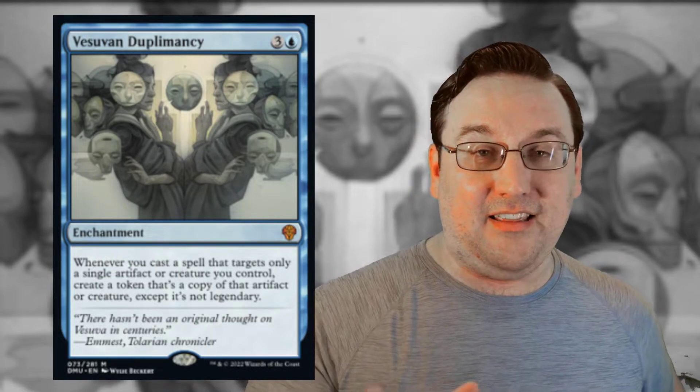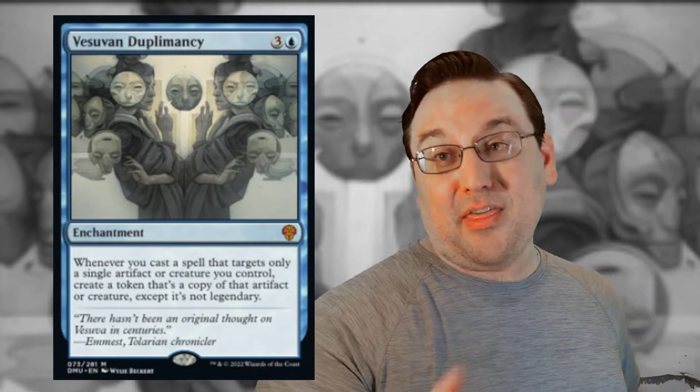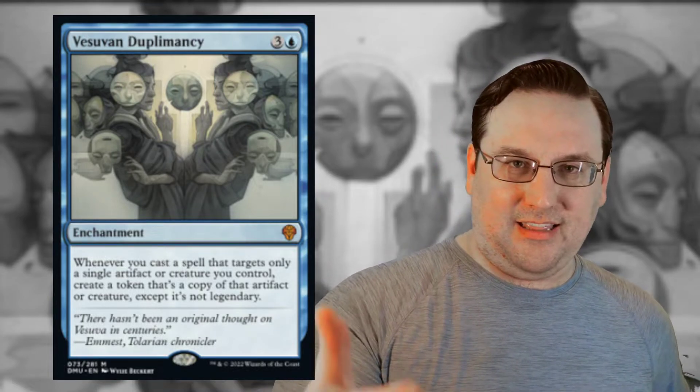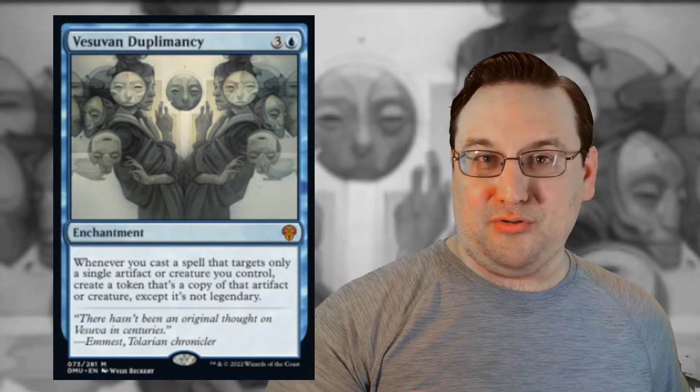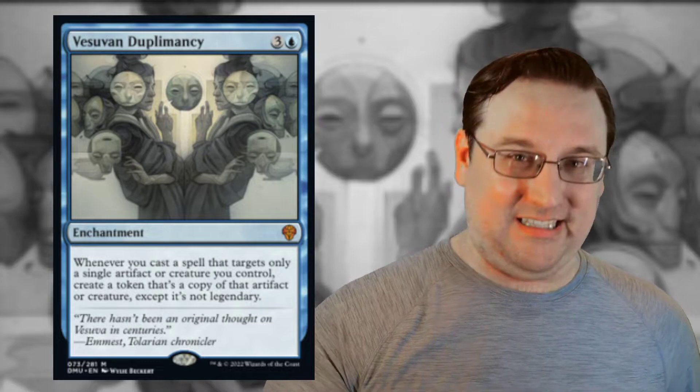If you target something with mutate, you get another copy of whatever the base creature was — and that is going to get very weird. Fortunately I'm playing this on Arena where the client handles all that. This card is sick — I'm going to slot it in place of Orvar in a lot of decks. We already have cards in standard that care about targeting, like Illuminator Virtuoso, which connives every time you target it, or Storm-Kiln Artist, which draws cards when targeted. There are even more cards in Dominaria United that can help trigger this and do crazy things.